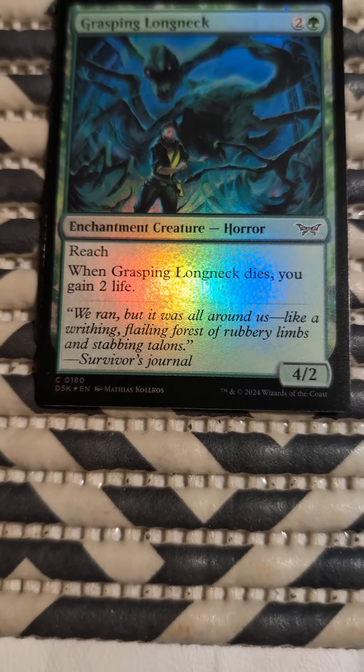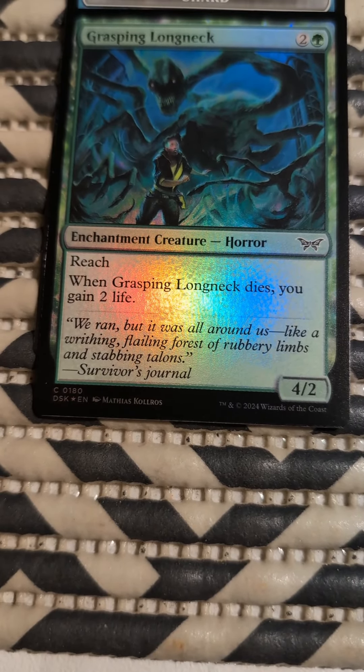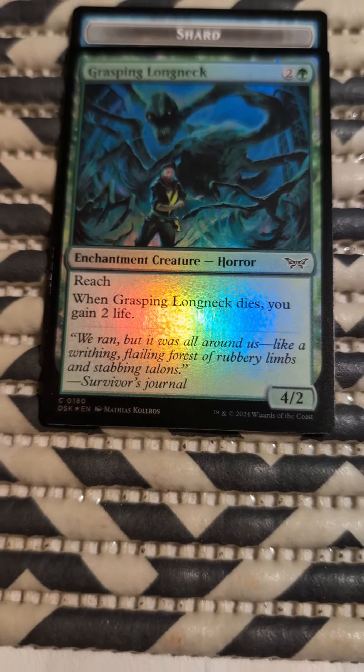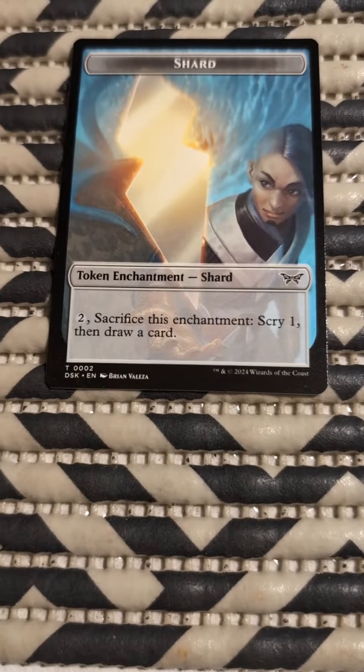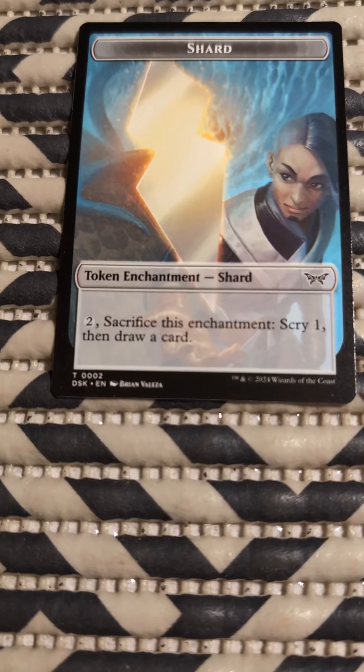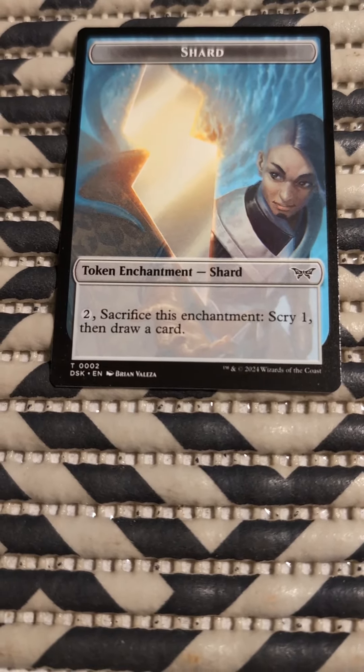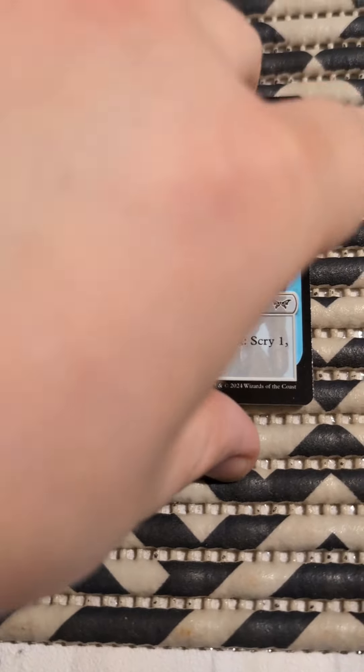Grasping Longneck. Enchantment Creature — Horror. Reach. When Grasping Longneck dies, you gain two life. For two, then a token enchantment shard. Two — sacrifice this enchantment, scry one, then draw a card.